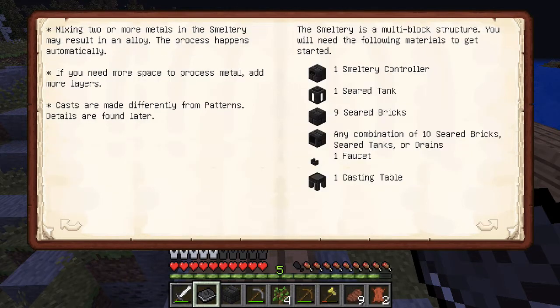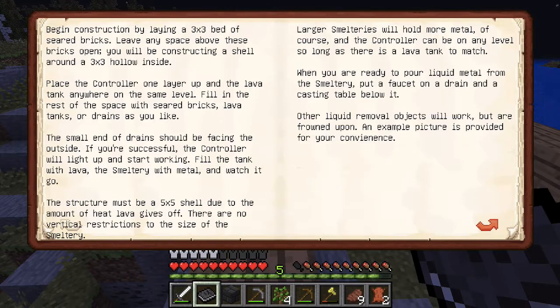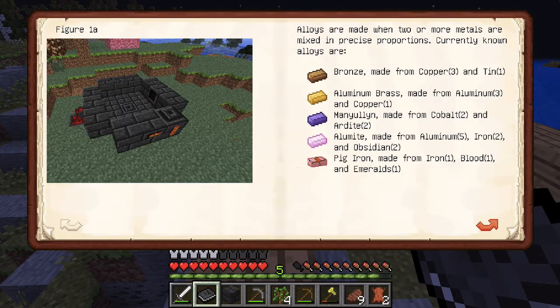I'm not gonna read it all, but this is the stuff you need to create a proper smeltery: a smelter controller — that's like the furnace — any combustion source, 10 seared bricks, your tanks or drains. You set it up in a three by three, so that's nine blocks. You also need a casting table and a faucet, and it tells you how many of each.